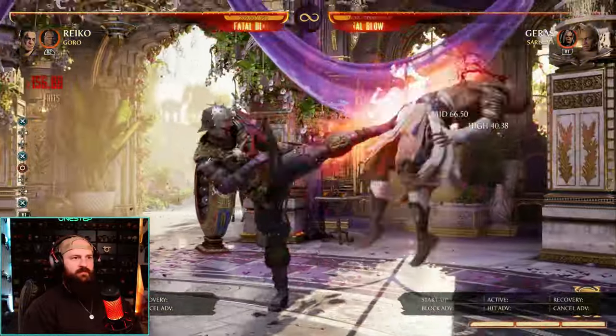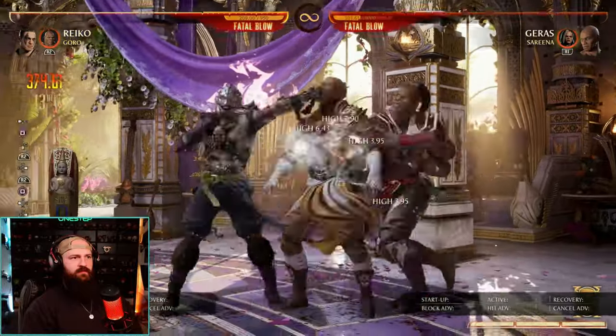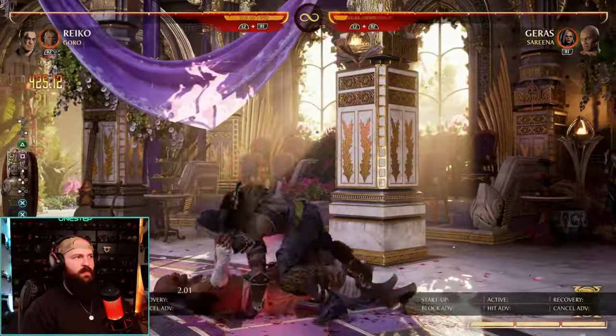There we go — every special move inside one combo: the upwards knee, the slide, the command grab, the throwing stars, and the tactical grab.